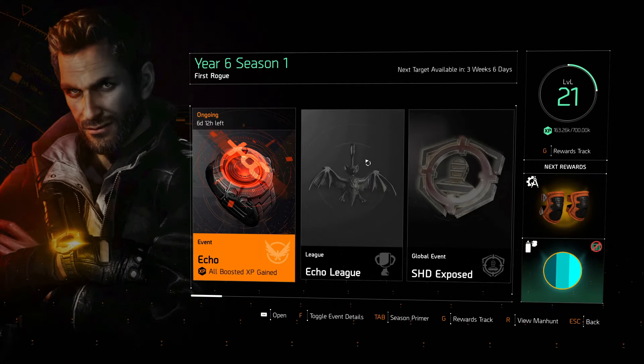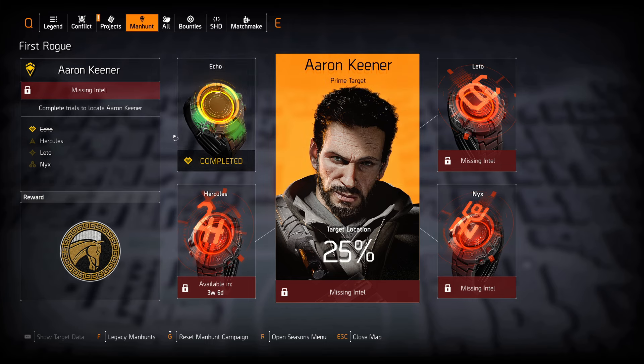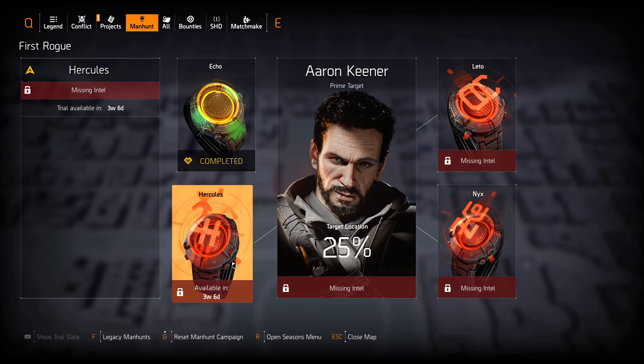This is going to be part of the Manhunt. If we take a look at the actual Manhunt itself, the prime target is Arankina. I have completed Echo, and there is nothing really much new here — it's the same old situation. We're going to have to wait quite a few weeks for the other ones: three weeks and six days for Hercules. Then we can finally find Kina and see what happens there.